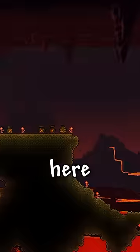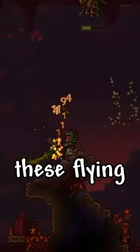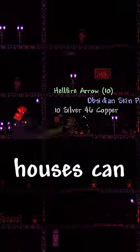Now we gotta head to the underworld. Here, we're going to make a long bridge, but our goal right now is to get the demon scythe weapon from these flying red guys. The pots in these obsidian houses can provide extremely useful potions — don't forget to check them.